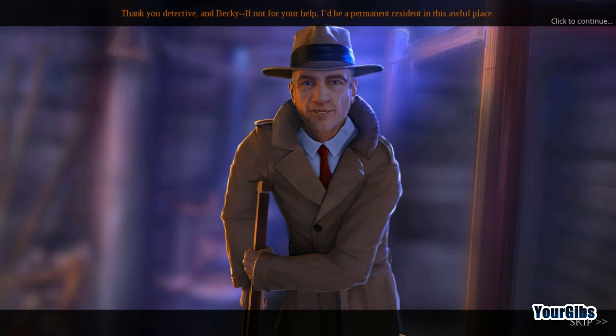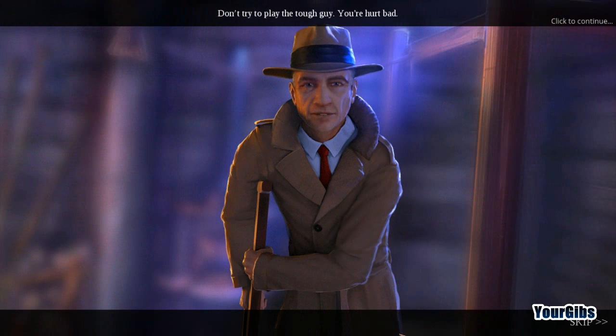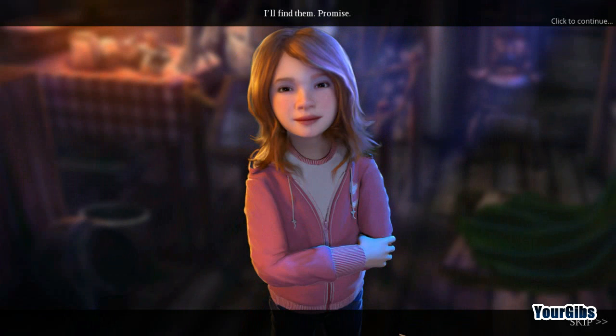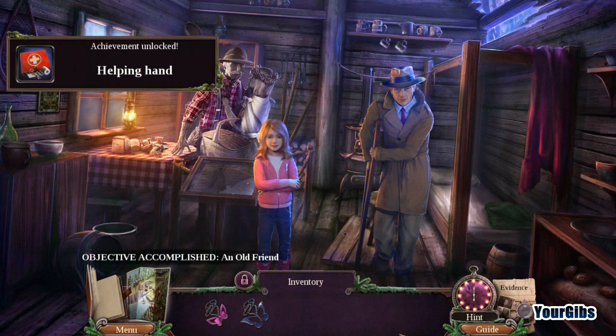Thank you, Detective — and Becky. If not for your help, I'd be a permanent resident in this awful place. I propose we split up: take Becky somewhere safe and call the police, I'll search for her parents. No! I'm not going anywhere without my mom and dad. You're in harm's way, sweetheart. Don't try to play the tough guy — you're hurt bad. Yes, we should split up, but you're taking care of Becky. I'll keep searching — I'll find them. Promise. Pinky promise. Alright, helping hand it is.